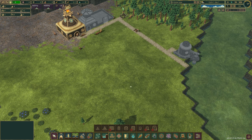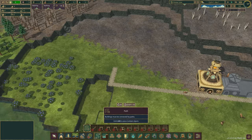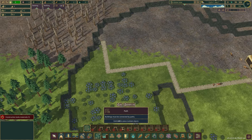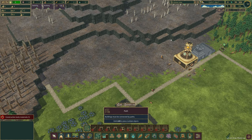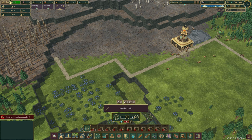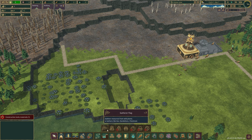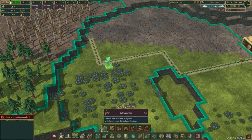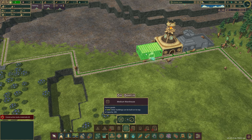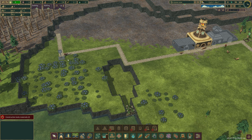Next thing we need to look at is food, because beavers need to eat. We do have berries over here. I'm going to grab a pathway and take this all the way over here. There are some stairs right here. We need a path from there all the way to those stairs so they can reach this top section. We need science points to unlock stairs under pathways. Under food, we want a gathering flag. We'll put down another storage — a warehouse — and make this dedicated to berries.